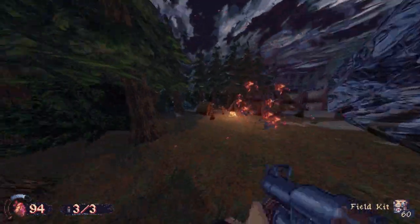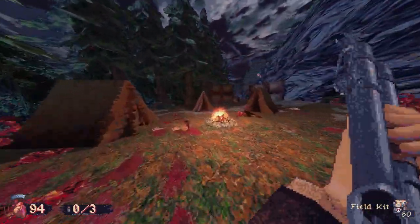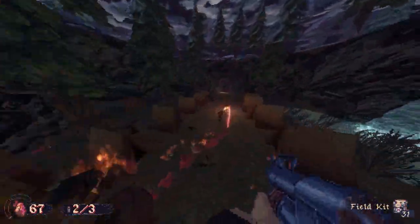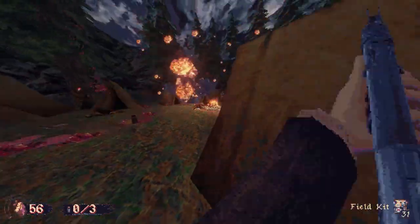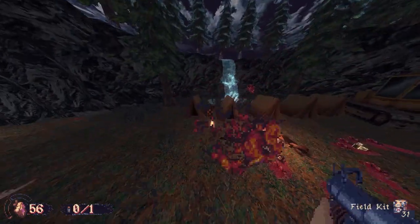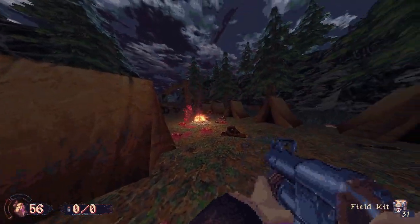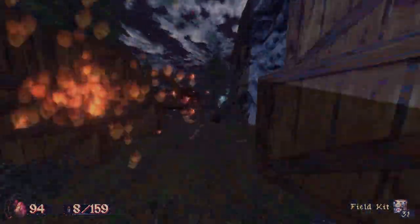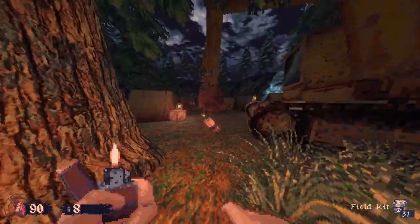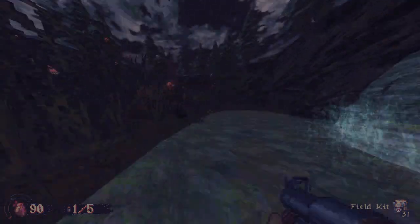Finally, we've got the grenade launcher — an absolute powerhouse of a weapon. The grenade has a bit of an arc when you fire, so you'll need to account for that, but it's easily my go-to weapon for when there's a crowd of cultists gathered together. This weapon is only found in secrets, so keep your eyes peeled for it. Each weapon feels so damn satisfying to use. The sound effects have a nice punch and you can really feel the impact as you mow down through the hordes of cultists. The feedback in general is just really great.